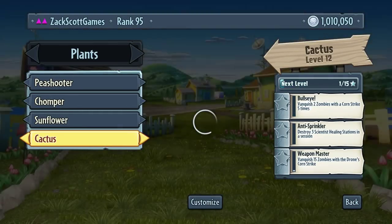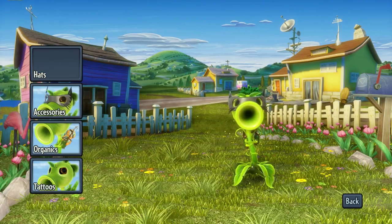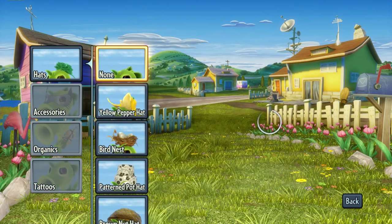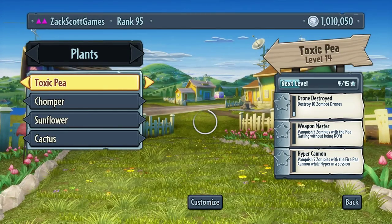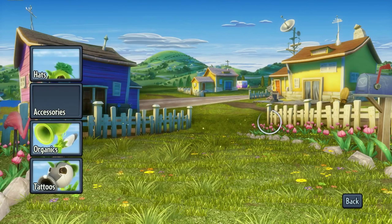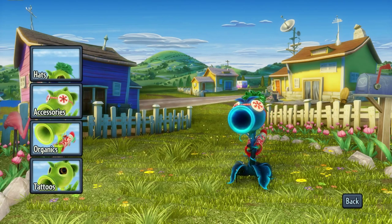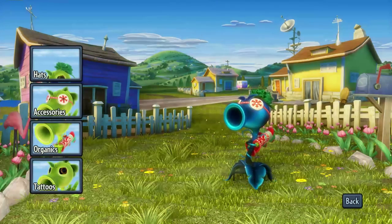Maybe they'll have some more packs later, but for now we're going to go ahead and go in with the Peashooter and this is his new hat, the gift ribbon, which looks pretty cool. I want to be the plasma pea — I haven't been the plasma pea for a while. Appearance: gift ribbon, accessories, snowflake goggles, knitted socks. We can get rid of the tattoos — that's a Christmassy outcome right there. Looks fantastic.